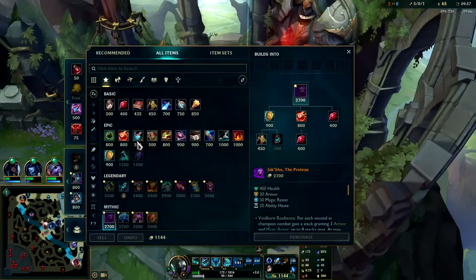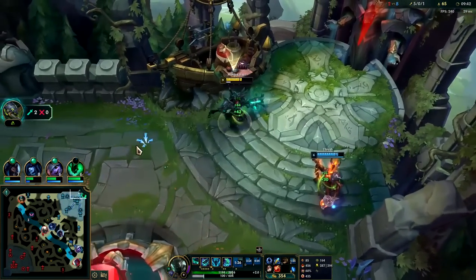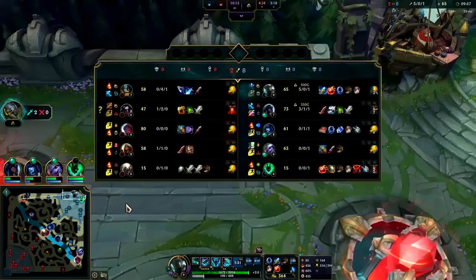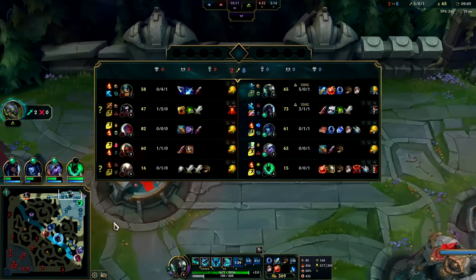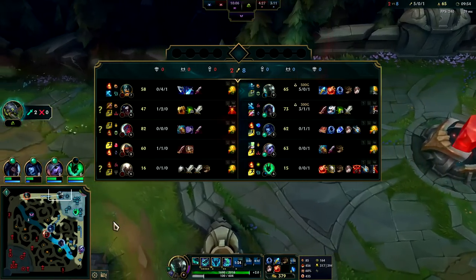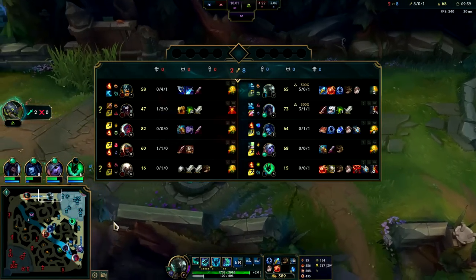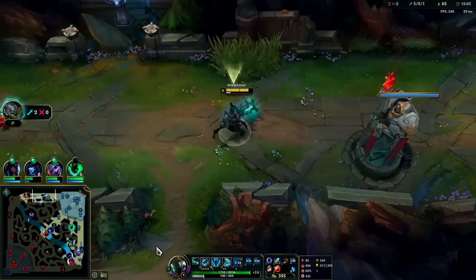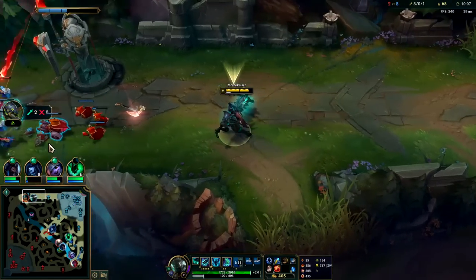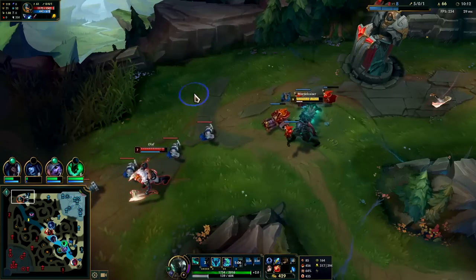I should have R'd the Olaf. R'ing Kane was foolish because I knew Olaf's R was still probably on cooldown. But if I R the Kane, he can go inside with his R and time me out. If they have a specific ability that can time you out — like Bard R, Lissandra R, Zaya R, Kane R — any ability where you can't hit them for several seconds, that's typically not the person you want to use your R on, because the Mord side of your R is when you want to be able to just choke them.